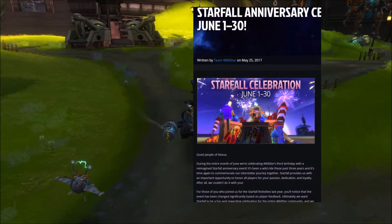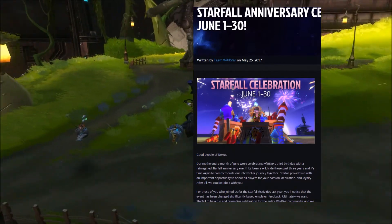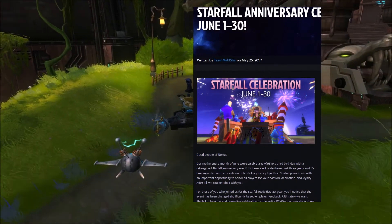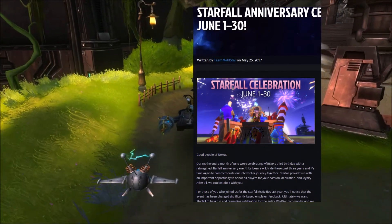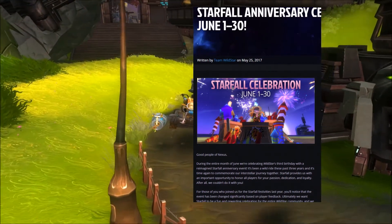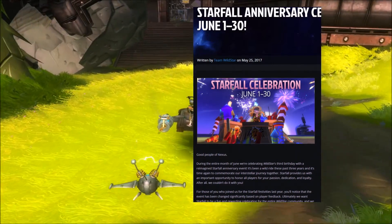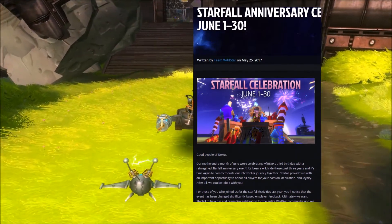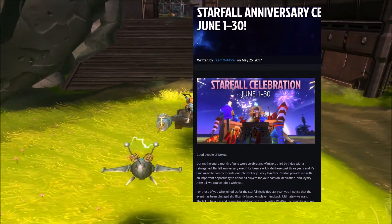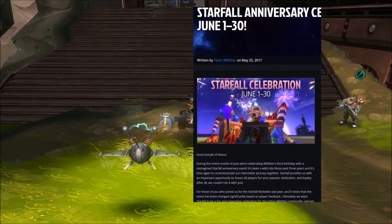Week one login rewards include the Primo Party Hat and Glasses, Face Snuggler, Loyalist Beret, and the Malgrave Sand Wrap — those are costume pieces. The party hat and glasses are actually new, so I'm looking forward to that. Week two will have double Glory acquisition, a login reward of the House Decoration Pack Cyberspace Grid ground for your housing plot, and the Grand Finale Sky fireworks showing symbols of Dominion and Exile.